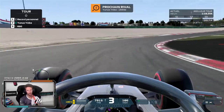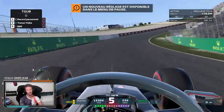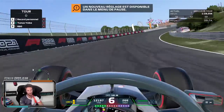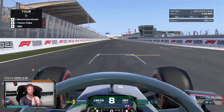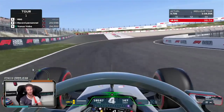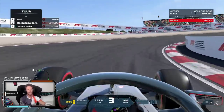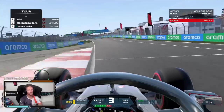Here we go in Zandvoort. Last corner — very important in qualifying to get on throttle very early. They've added some banking here since 2007. DRS zone here. Now I'm going into Turn 1, which is named Tarzan. Tarzan corner — it's sort of an uphill but super open, with a big curb on exit.